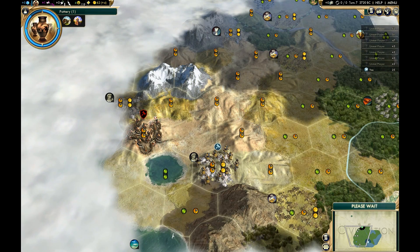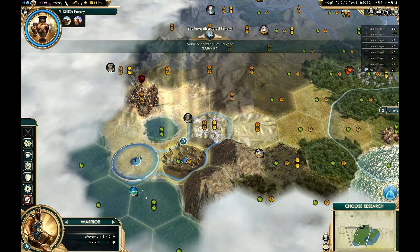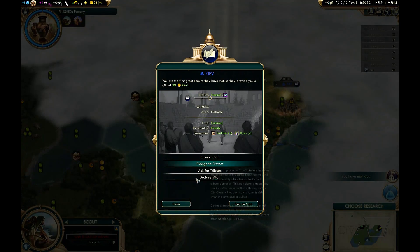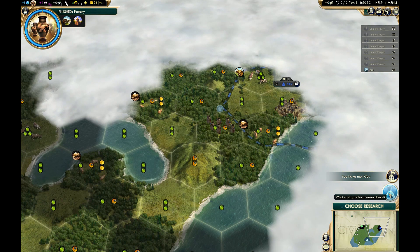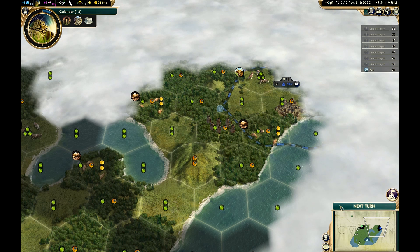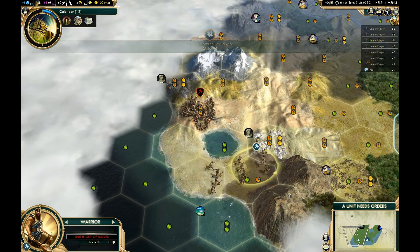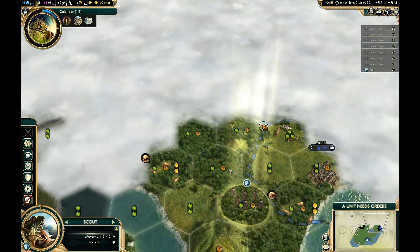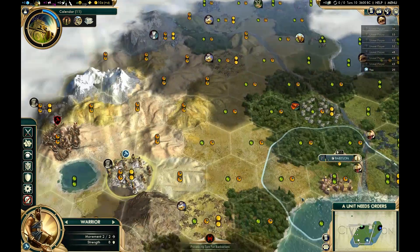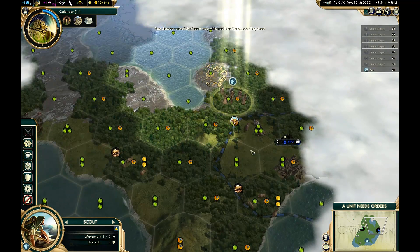The problem with the mountain area over here is there's almost no food and it's not on the coast. Maybe I could use the mountain down here, but it is difficult to have your main science-producing city be other than your capital, because it's just hard to build something like the National College there by a reasonable turn. Having the mountain means you can build an Observatory, which is a big boost. Whether it's the capital or your second city, you definitely want to grow it as tall as you can to support academies, specialists, and all of that to be a science juggernaut.